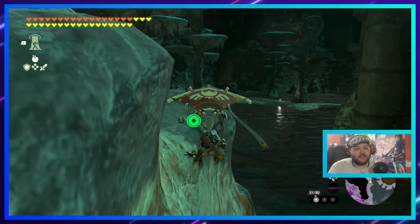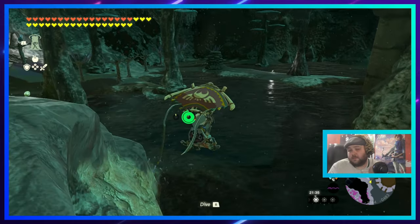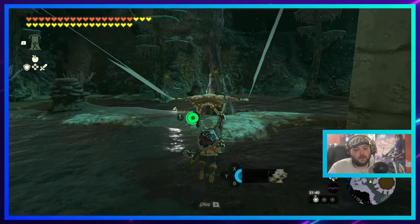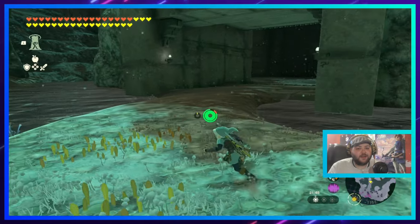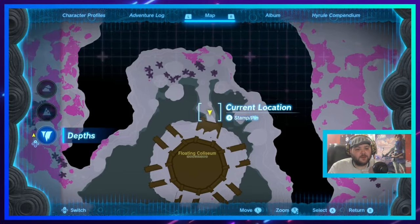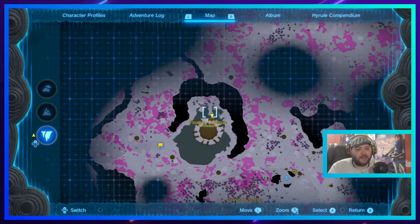We're coming around this side because this side is where the entrance is. Once we get over here you'll see this is the entrance to the coliseum. Let me open it up on the map so you can see — it's right there. From that last light root you want to go up and just go around.